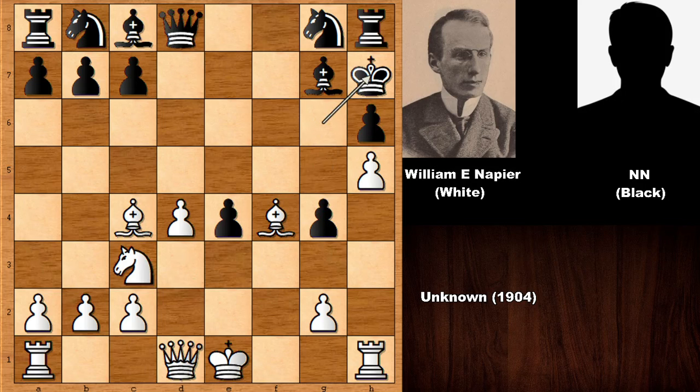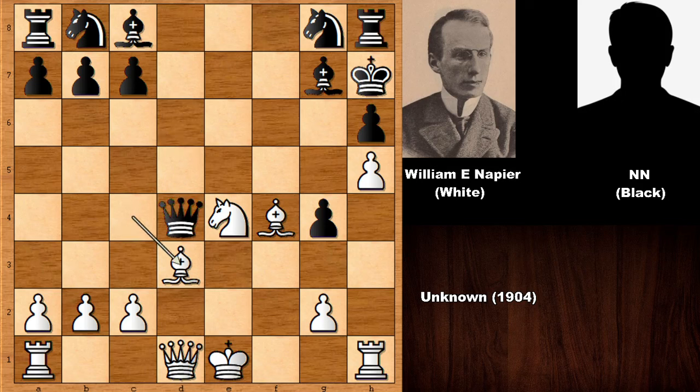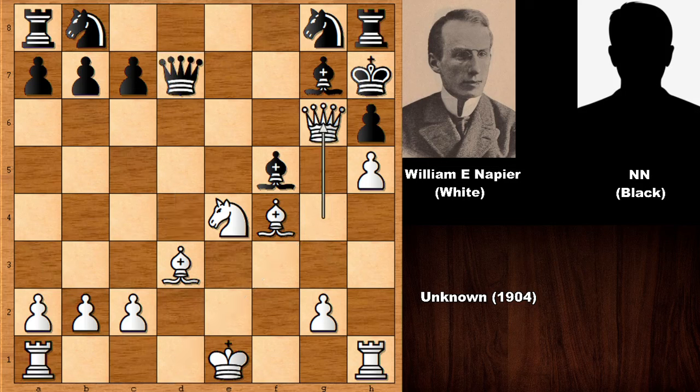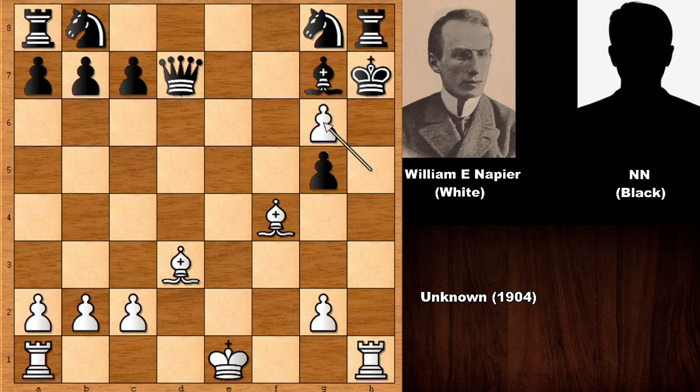Let's take it back and check out this chess game once again. It is a miniature — a very short chess game. Let's check out the critical moves. First, queen takes on g4 — very beautiful. If capturing the queen, we have checkmate like this. So after queen takes on g4, queen to d7 was a blunder. But then check, check, and then checkmate. How beautiful is this? What an elegant, incredible chess game by William Edward Napier.